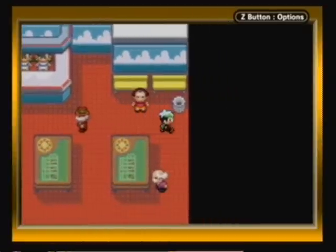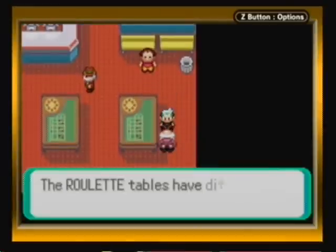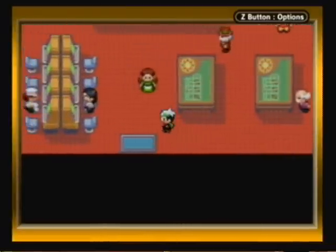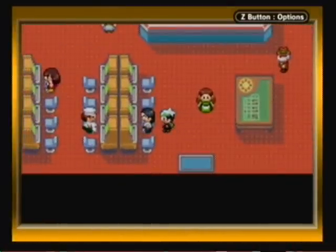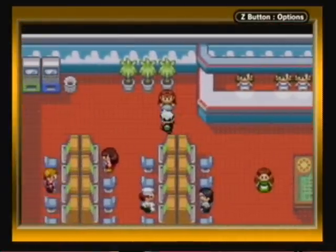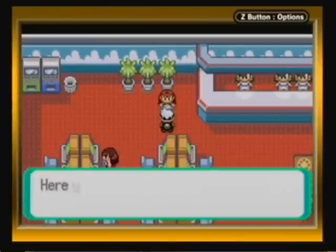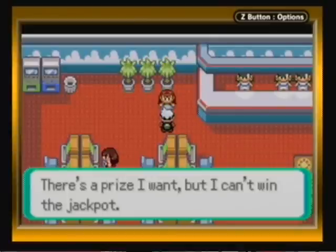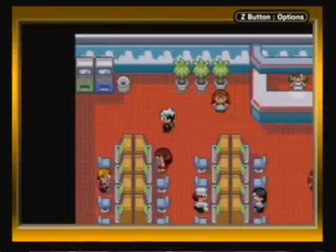I'll also be spending some time going around here. There are a couple other things I want to share quick. If you talk to this lady here, she'll give you a doll, which will get transferred to our PC that we can decorate in our room or in another area of the game that we'll explore more of later. She gives you the doll that matches the starter you picked. So I got the Torchic doll in this instance. If you started with Torchic she'll give you the Torchic doll, and with Mudkip she'll give you a Mudkip doll.